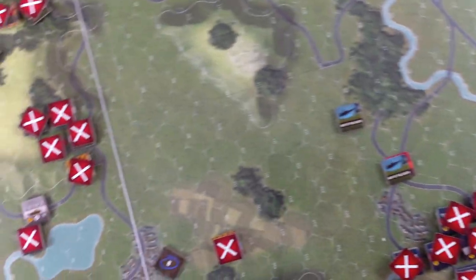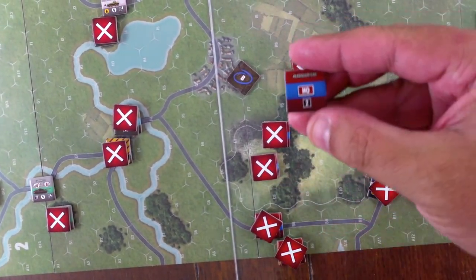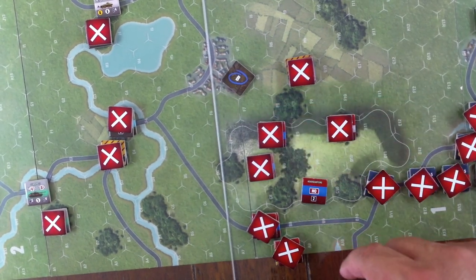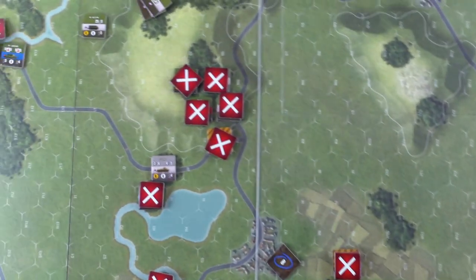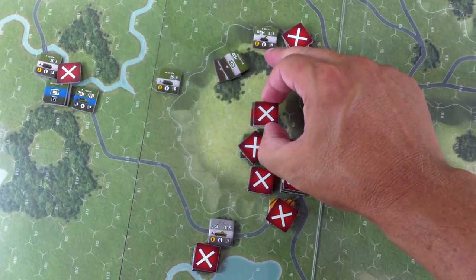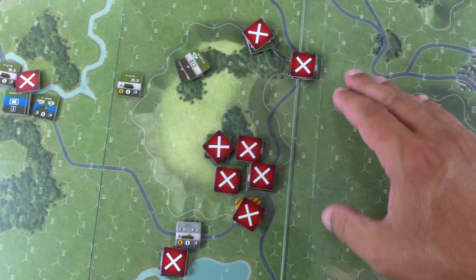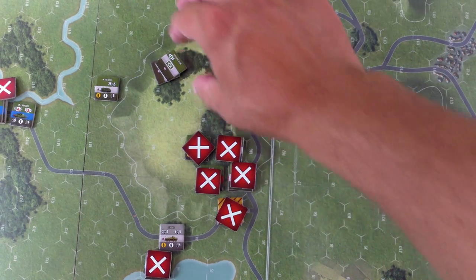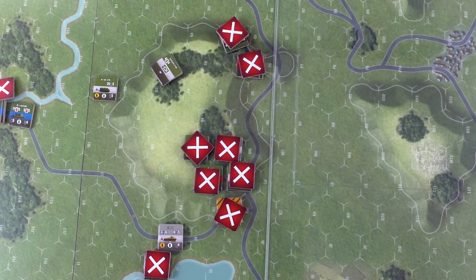I also note that when the T-80 formation activated I should have done a command status phase and dropped the headquarters down. I'll place it here on one of the middle units to keep everyone in range. Also, the headquarters with the disrupted ITV — I actually succeeded in my rally roll but was brain-dead about it. He probably would have just stayed and fired a shot off. I normally don't like correcting things, but this game is easy enough — gonna correct it.